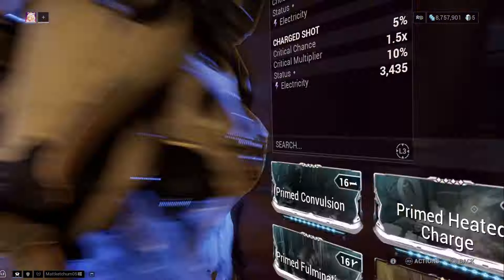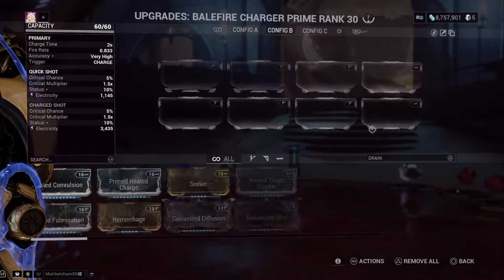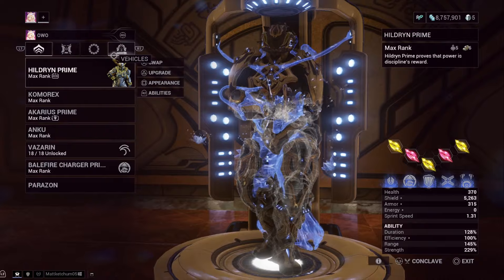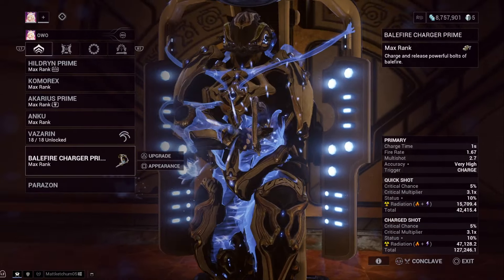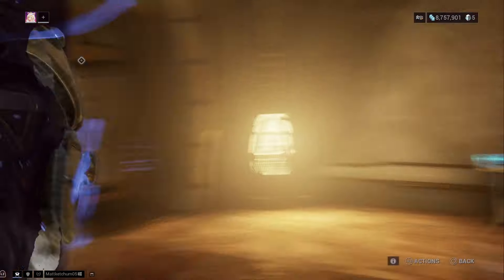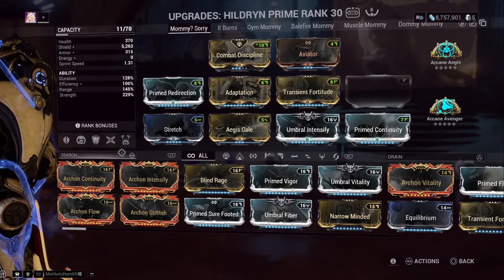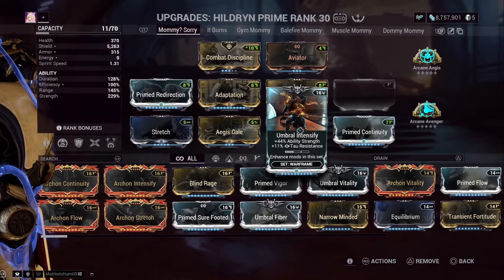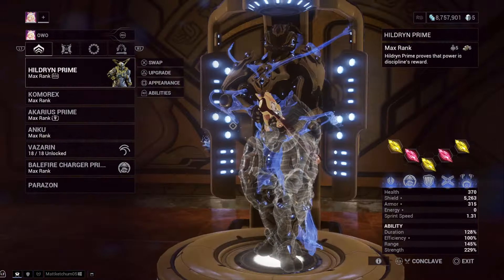That additional damage adds onto the weapon as if it were base damage, so all of your mods will still apply to it. It's not its own flat damage added afterwards — it's flat damage calculated as if it was just base damage on the weapon, which is very, very good. That means damage output is going to be significantly higher than it would normally be, but that's not where the benefits end.